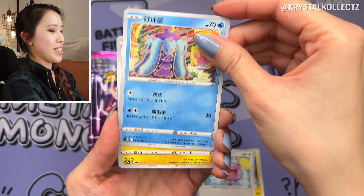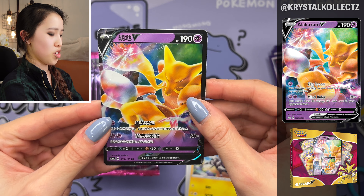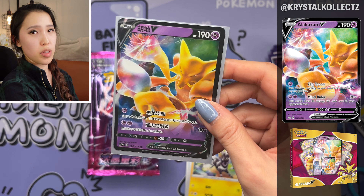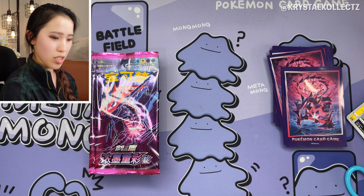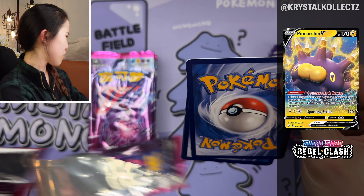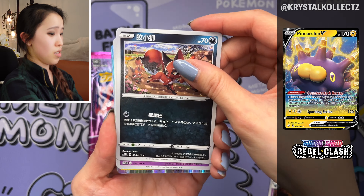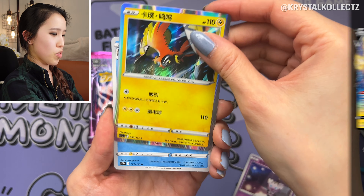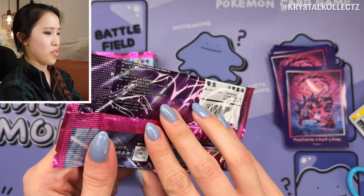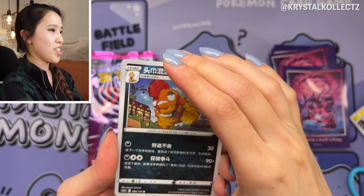Here's Alakazam V — worth discussing because it came from Astonishing Volt Tackle in Japanese but was released in a collection box in English with a jumbo card. Another unique V card pullable from this set is the Inteleon V, which came out as a promo in Japanese and wasn't part of any particular set. This is one of the interesting things about Asian-language mega sets — they throw in random cards that might have been gym promos in Japan but you can pull them randomly in a main set here.